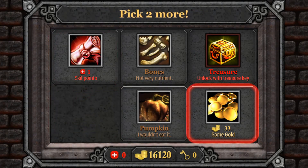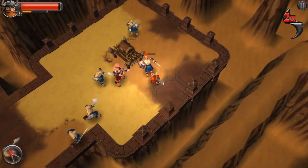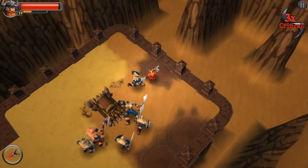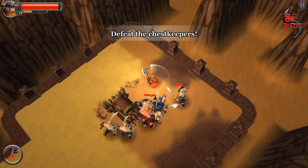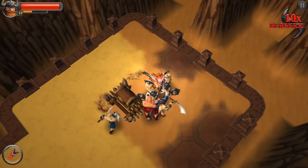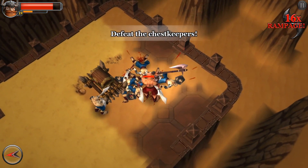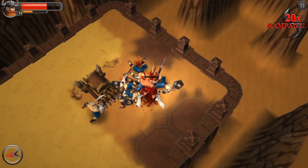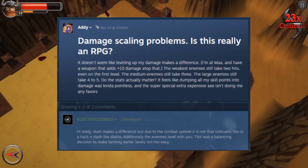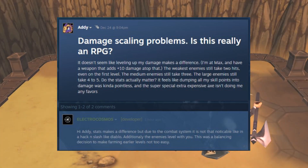The stats matter very, very little. I ran a few experiments, and with maxed out damage plus an axe that adds another 10 power, enemies take around 2 fewer hits on average. That's unacceptable, and it makes the time I spent investing into my character build feel utterly wasted. The developer readily admits this was a balancing choice, but I think it was the wrong one.